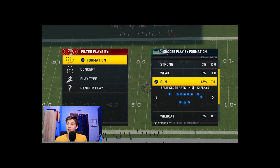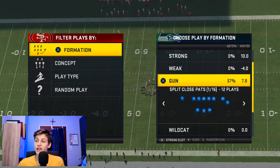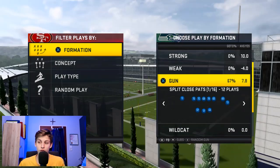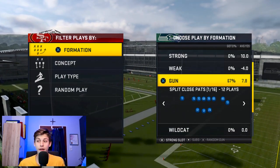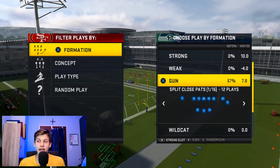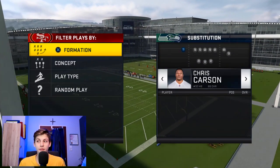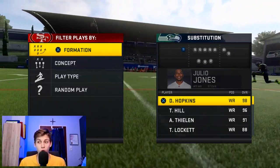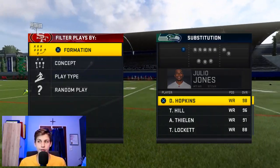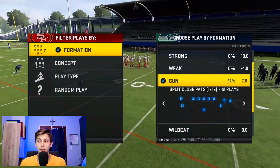See you later tonight hopefully. The first thing that we want to do is flick the right stick to the left so that we get to the strong slot package. This will then put a tight end at this spot right here, and then we also want to sub in a wide receiver right here. That's what has to happen.